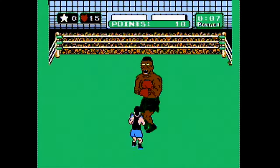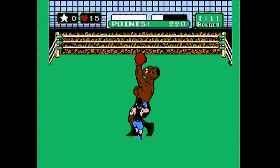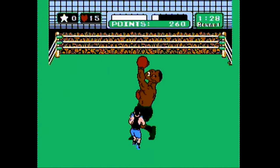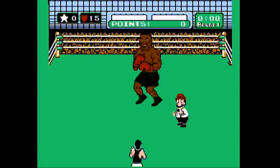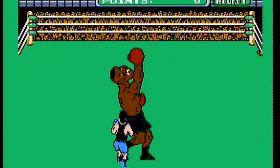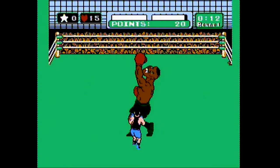For the first minute 30 of round one, Tyson will throw these vicious uppercuts that will knock you down in one hit if they connect. This first part is probably the hardest portion of the fight, both because of the power of the punches and the way Tyson will change up his timing in between them. When he's going to throw an uppercut, you'll see Tyson's whole body do a little flash. When you see that, and only when you see that, that's when you have to dodge — and remember to counter by hitting his opposite side.